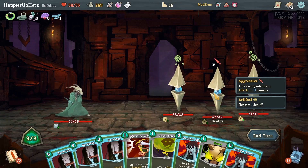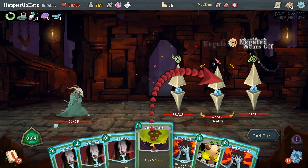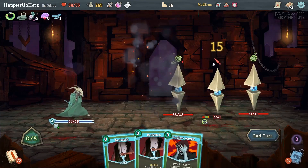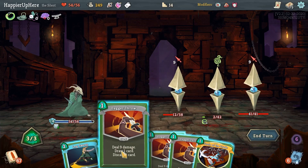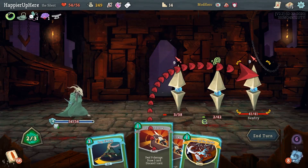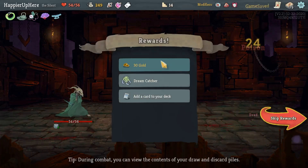I'll have the poison kill the backliner so I can do an extra Endless Agony on these guys. I have a bunch of block this turn too, so I should be fine. Dagger Throw, Dagger Spray - these two are pretty much dead. Choke, Slice, Deadly Poison for a kill. We got Dreamcatcher - whenever you rest, you may add a card to your deck - as well as Dagger Spray for a collector bonus. Now I have the Slimes here; I should upgrade the Backstabs.